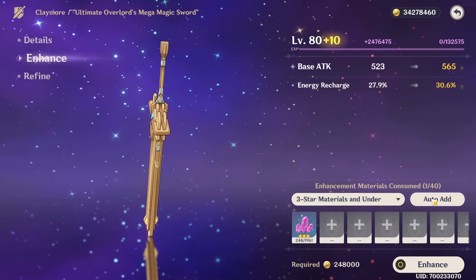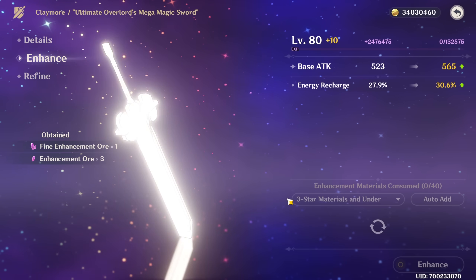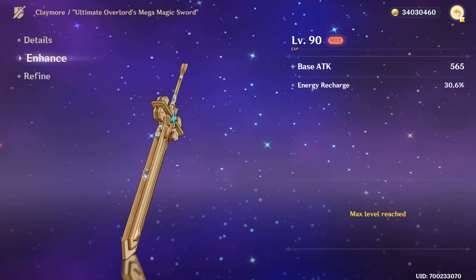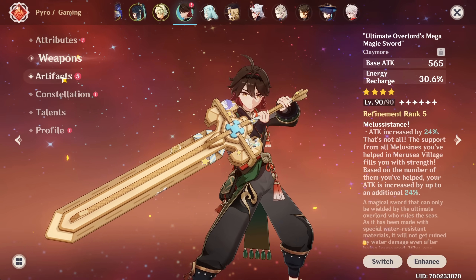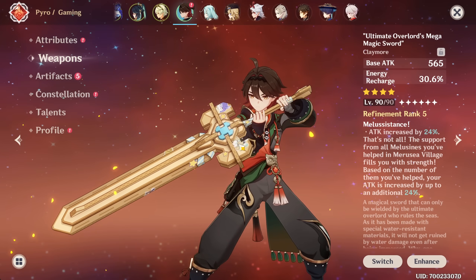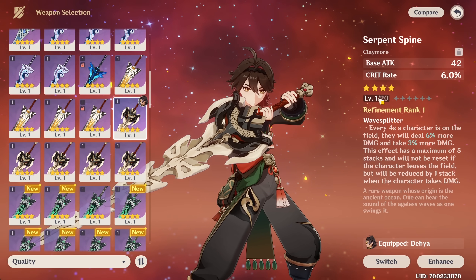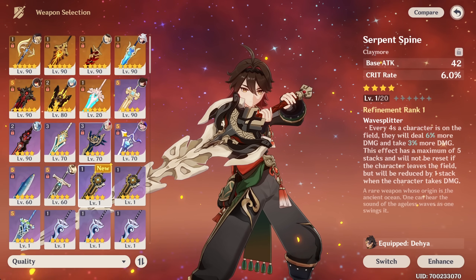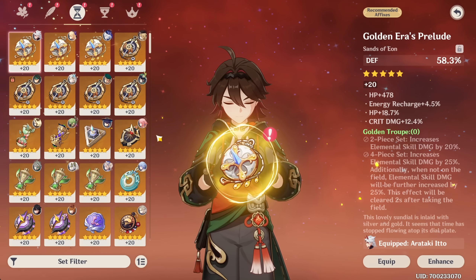And there we go — the final star. We did have to do a bit of crafting. 565 base attack is like the highest for a four-star. You can actually see stickers around the sword as well. I honestly would just go Serpent Spine because it's such a cracked four-star claymore, but it is a battle pass weapon — it's not free. So we'll stick with this one.